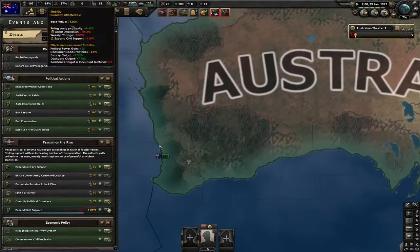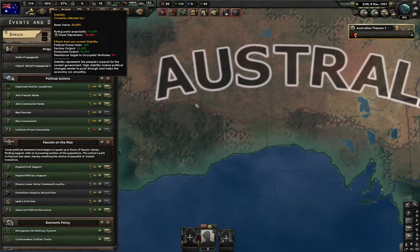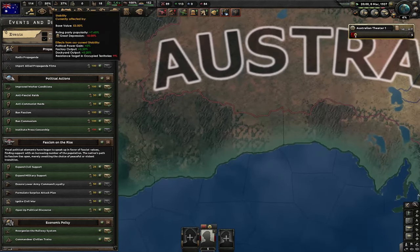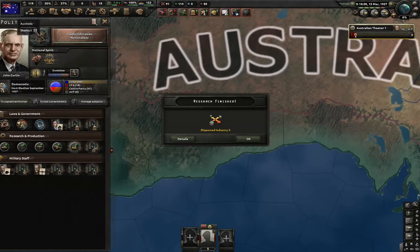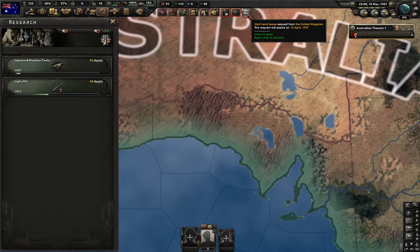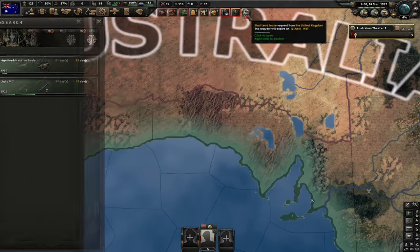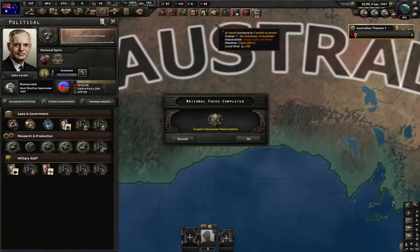After the bombs, I'm gonna go for light machine guns. Here we are at 50% stability. We still can't ignite the civil war — we need it to be 49%, but that's gonna happen sooner than later because we're losing ruling party popularity quickly. I'm also gonna go for improved machine tools now. Britain wants to send me land lease, but I'm not gonna accept this yet — you'll see exactly why in a moment. Here we are, 49% stability.